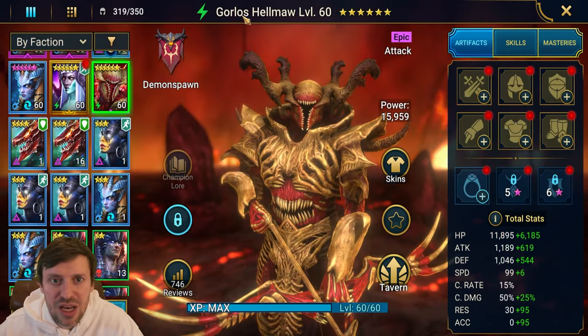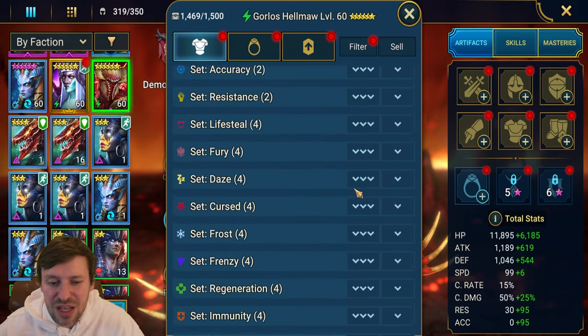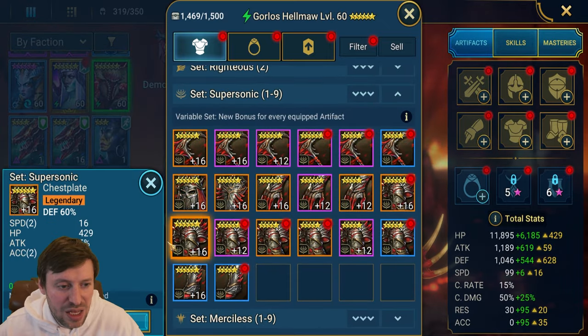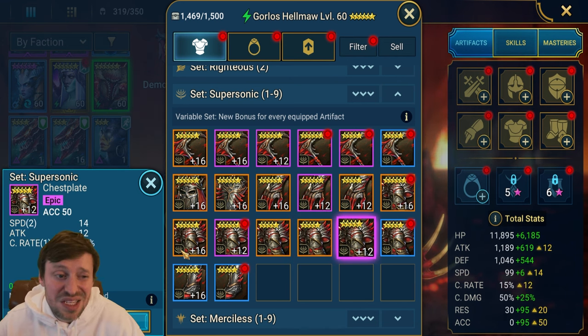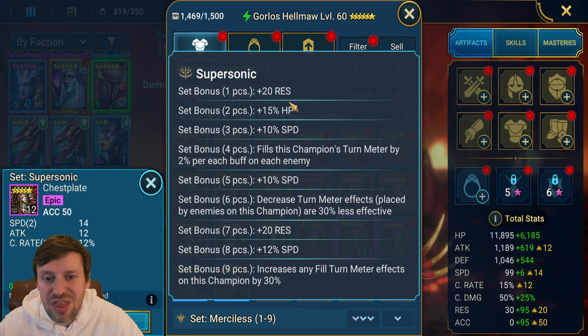Let's use Gorlos. The other thing we want to do — and this is the only other gear piece I'm doing this with — is supersonic. That's a really nice piece, but let's look at the five-star ones. This one has potential, it's a decent piece — five-star, not amazing, but we've got a decent amount of speed on it and it's an accuracy piece. Supersonic in the future is going to be better than speed gear: plus 10 speed, plus 10 speed, then plus 12 speed — that is going to be huge.